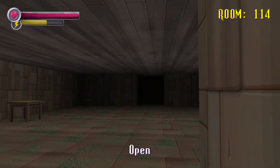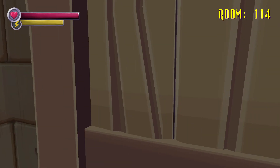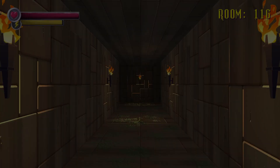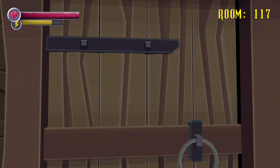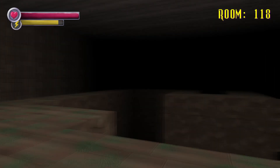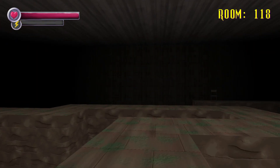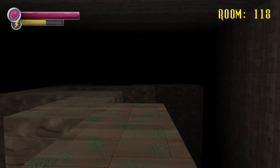Arcade room. Doesn't look like there's anything there. Open, yes. Room 115, 35 left. We can go left or right. Sometimes doors are locked for one reason or another. I think there's still a table — or in this case it's a chair. Sometimes it's a table, sometimes it's a chair. We are in room 118.